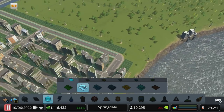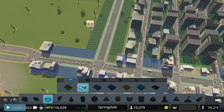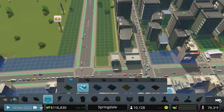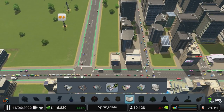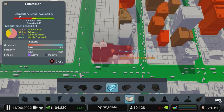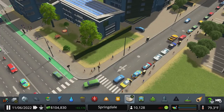We keep moving a lot of people out to make these changes, but we're making the slow steady climb. Let's throw in our first green school right here on the corner. We'll dezone this little pocket right here — we could always throw something like a taxi stand over here.